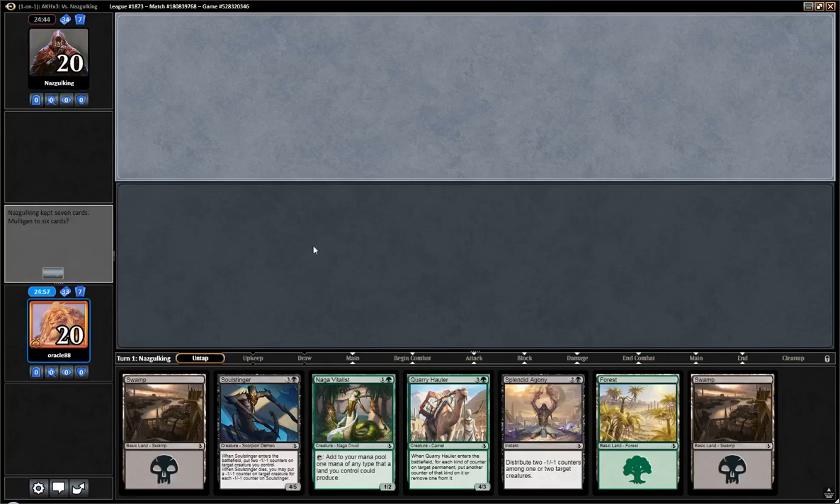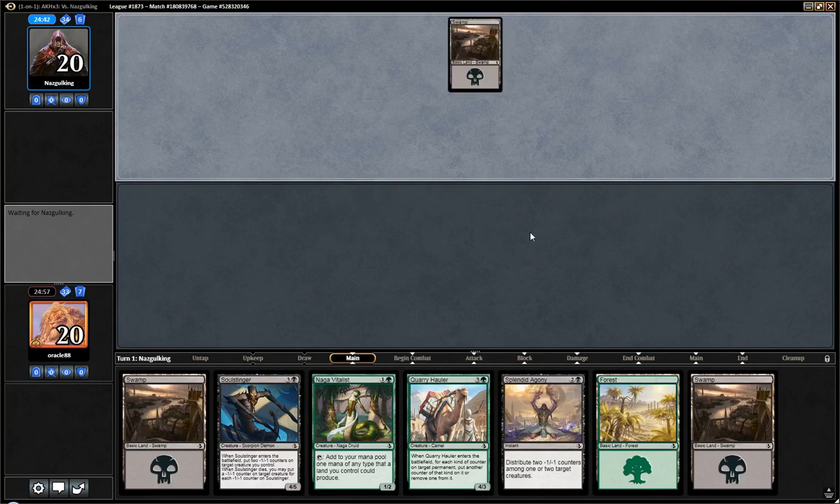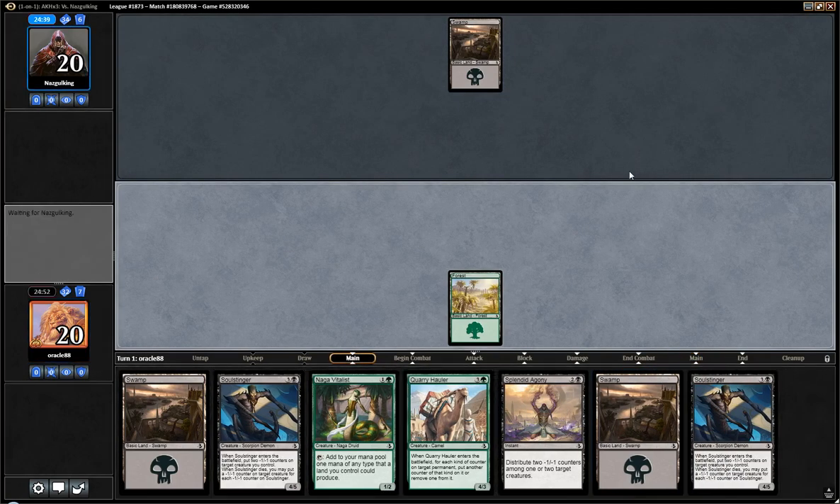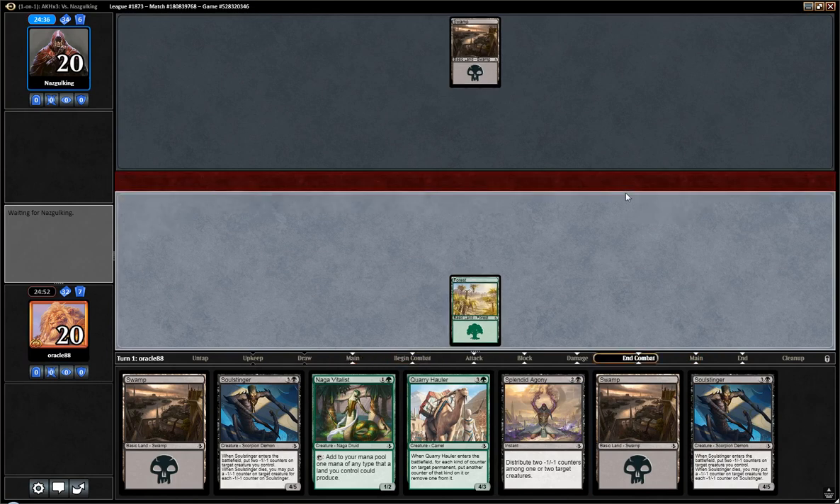Alright folks, we are back. Round 2 is another solid hand. Well, I guess if the opponent goes turn 1, turn 2, turn 3, and kills the Vitalist in the meantime with a Magma Spray, we could be in trouble. But other than that, we have pretty solid defenses.